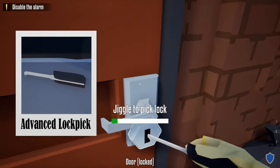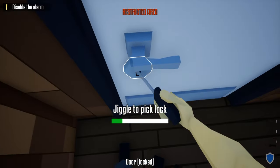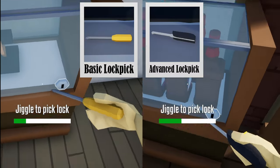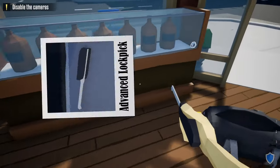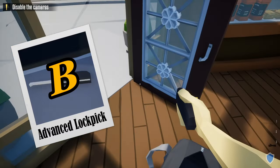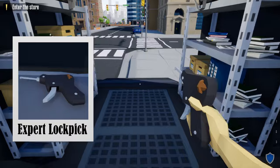Moving on from the basic lock pick, we have the advanced lock pick, which is miles ahead of the basic lock pick — able to do what the basic does but much faster. The advanced lock pick either looks like a Swiss Army knife or a car key, so I recommend getting it as quick as you can if you're doing heists stealthily. If there wasn't another lock pick after this I'd give it a higher tier, but I'm going with B tier because we can get much faster.